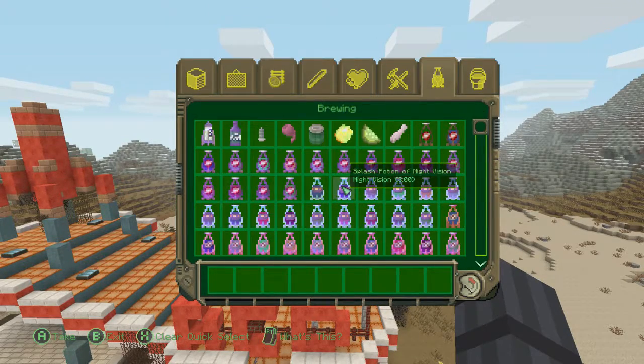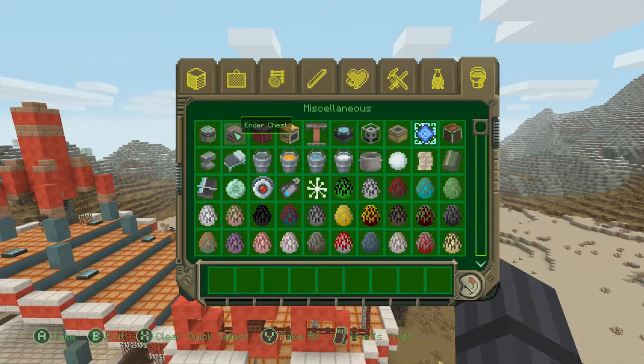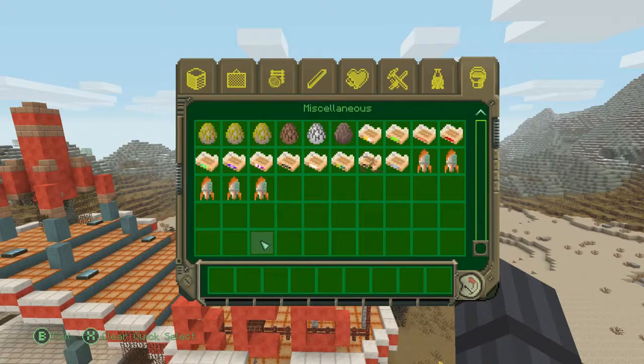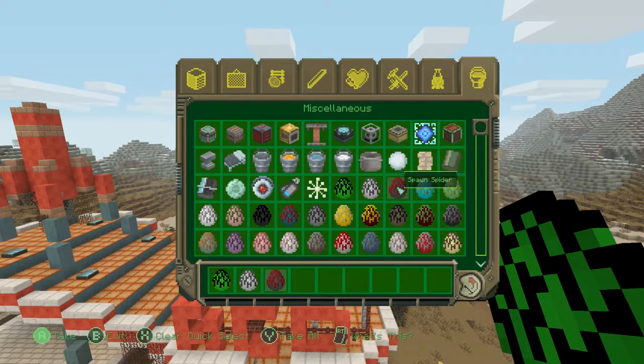I was so excited for this one. All the potions are Nuka-Cola — what's the quantum up here? Oh, it's enchanting. Fireworks look like nukes of course. Creeper, skeleton, spider, zombie, slime — products look fine.